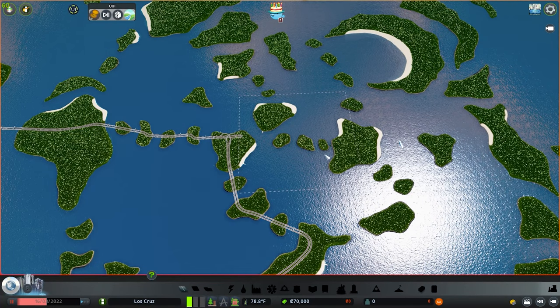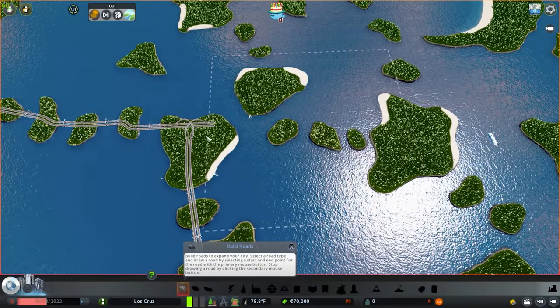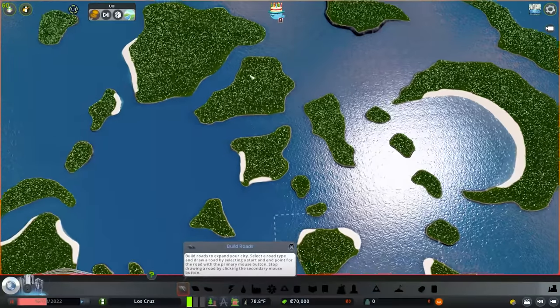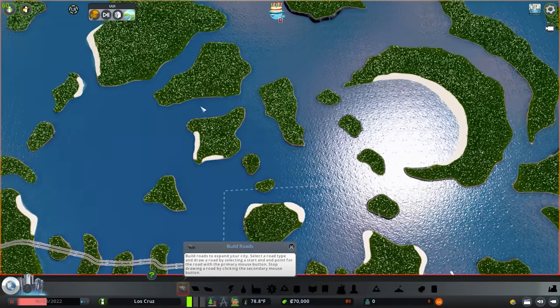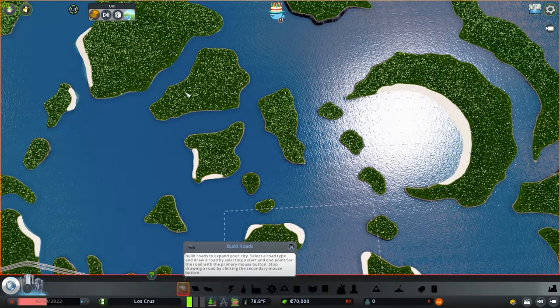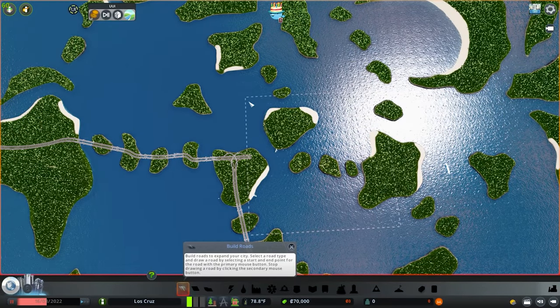I honestly might have bitten off a little more than I can chew here because we are going to be doing a kind of challenge city. I think it's going to be really fun though. In my test builds I got a little far and it's definitely something we can do. We are going to branch off, build here and then there, and any further islands beyond that will not be connected by road — only accessible by metro, ferry, train, or some other means of transportation.